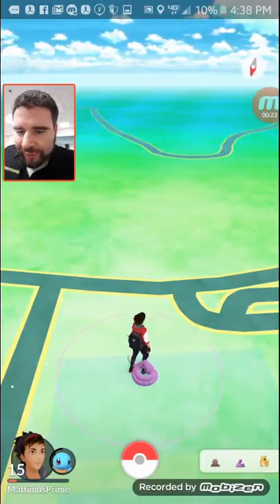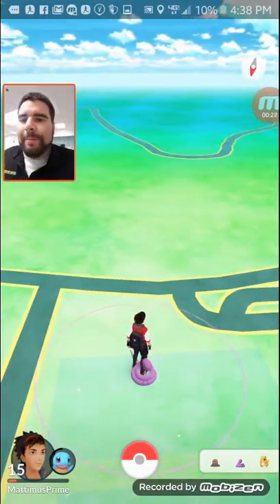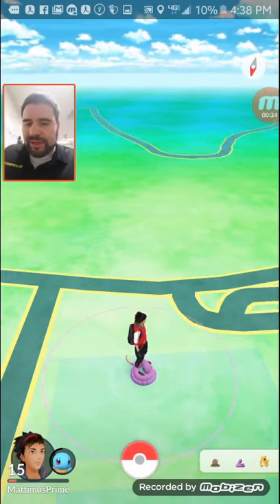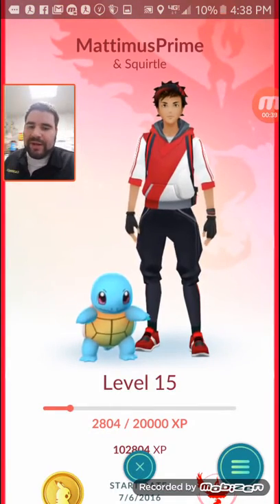Look right down next to my profile — what is that? Oh, that's a little buddy Pokemon. Yes, Niantic has dropped buddy Pokemon into the game. Now let's take a quick look here. There's my buddy Pokemon right next to me.